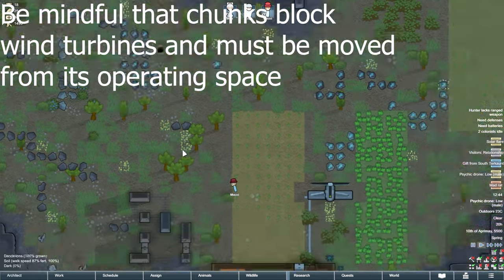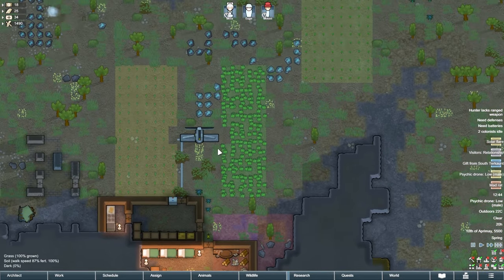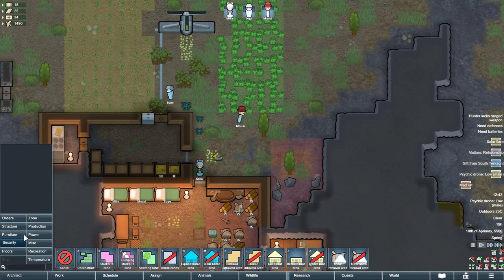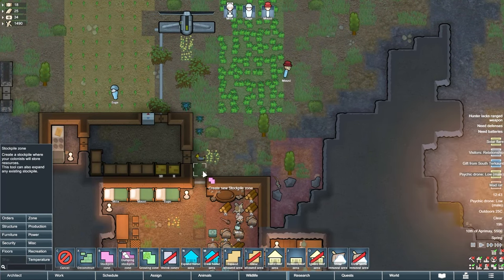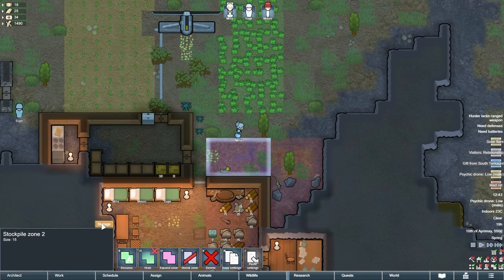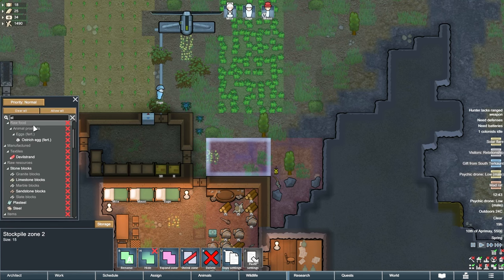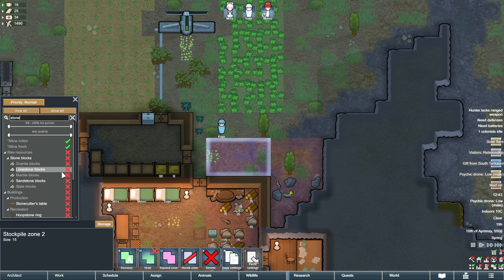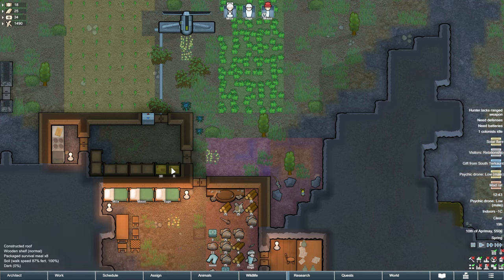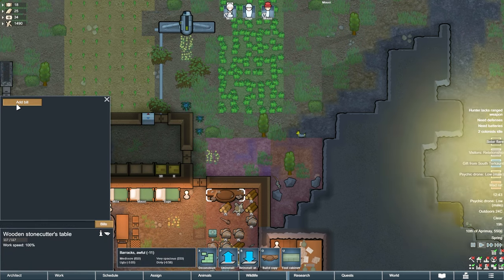Left click on the orders button in the architect tab and select haul. Now we can drag our mouse over any stone chunks we see outside — let's try to find 30 of them or so. Our colonists will now gather up these stone chunks and bring them here. Next, make a new zone in the exact same fashion, but this time instead of typing 'stone chunks' in the search bar, type 'stone' and then select the stone block types. The reason we leave the stone bricks outside is because they won't deteriorate in the weather, so we don't need to worry about using our precious indoor space to store them. Deterioration happens when items with health bars are left outdoors.